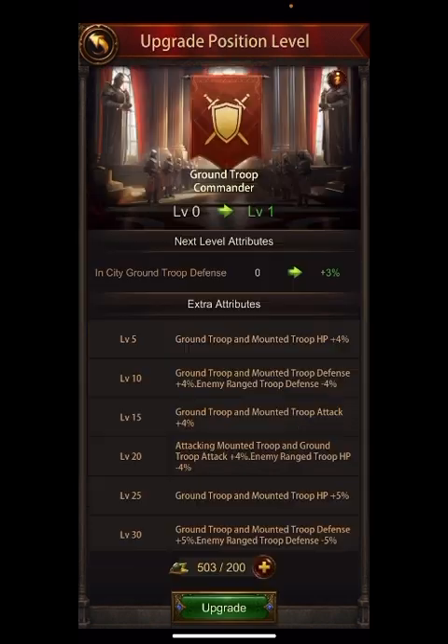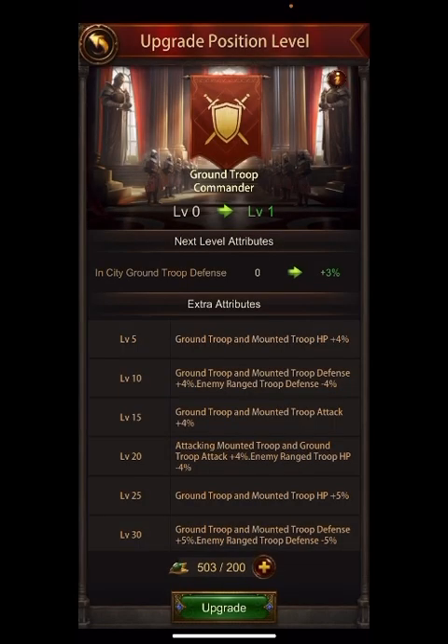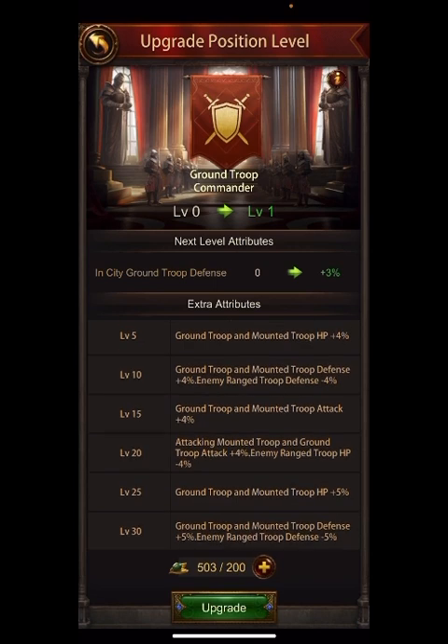So I'm going to upgrade here — I like the in-city ground troop defense. However, I'm actually going to hit cancel because I'm worried Evony might introduce an event in the future that gives points for upgrading these things. They love to do that — they let you use your items now and then introduce an event later. They did it with feeding dragons, blood of heirs, crafting, civ gear, and tactic scrolls. So I'm going to wait until I gather a few more of these items.